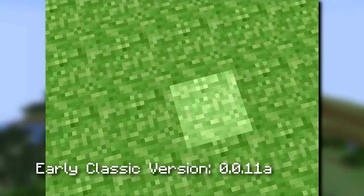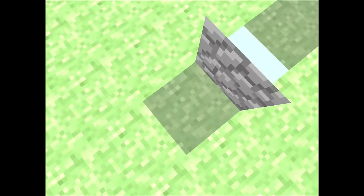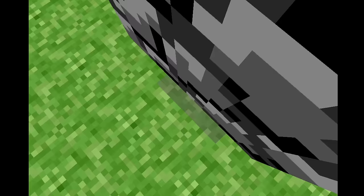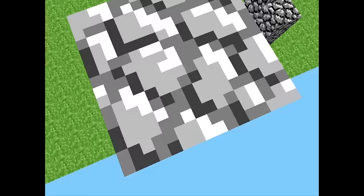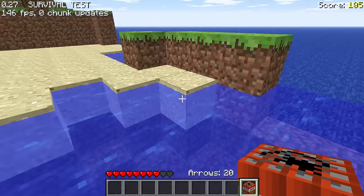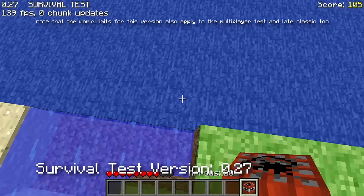The first version of Minecraft is pretty recognizable, not because everyone has played it, but just because it's so different from what we have today. You would right-click to break blocks, left-click to place blocks — no, I did not read that backwards — and that's about it. The world's limit is pretty uninteresting in this version. You kind of just fall off the world when you go too far out, and you never really stop falling either.